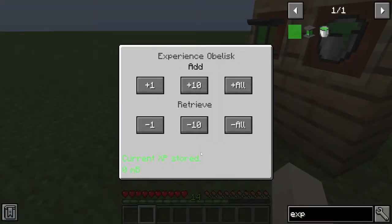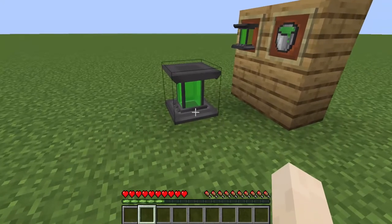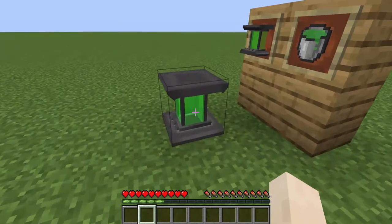1 mL bucket is approximately 1 experience point according to the mod page. So this is what the GUI looks like. You add the experience points here to the obelisk, and then retrieve them with these buttons — and this is how much experience points you've got in the Experience Obelisk. Although, I do wonder why it doesn't take all of them, because I still have at least a little bit left after that.